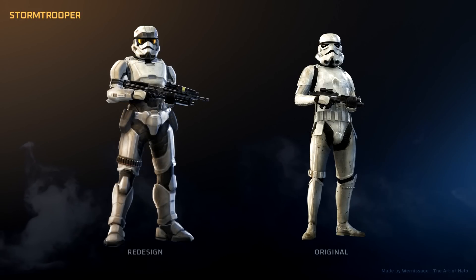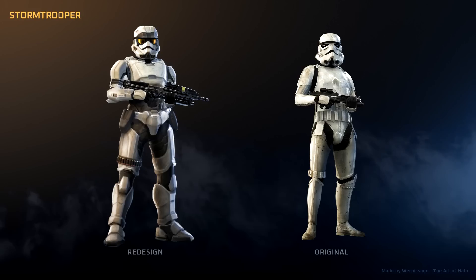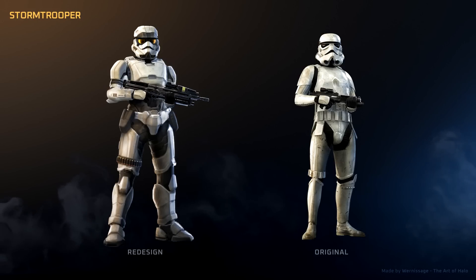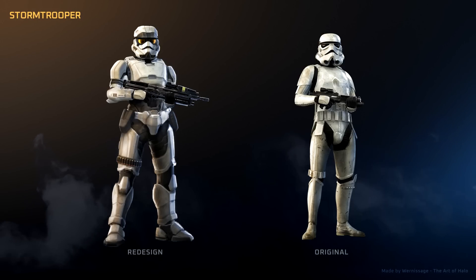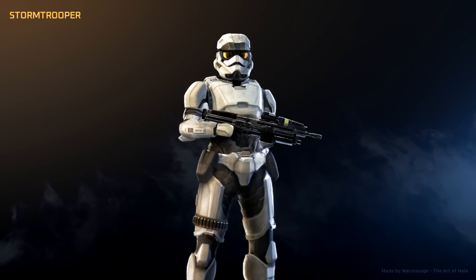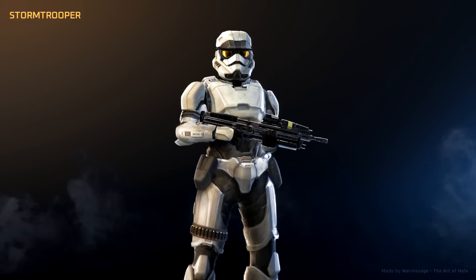The chestplate on the other hand saw quite the overhaul. While the original could be designed to look more like the Mark VI chestplate, I never got it to look just right. So instead I went for something more compact and streamlined, while still featuring the overall look of the original. And just as a little nod to the classic design, I implemented hip attachments and some shotgun shells on the leg. The design we ended up with is a Stormtrooper for sure, but brought into a new world with drastically different design rules.